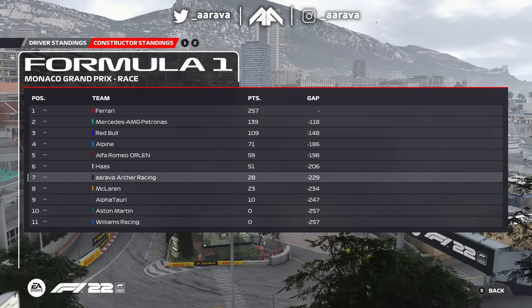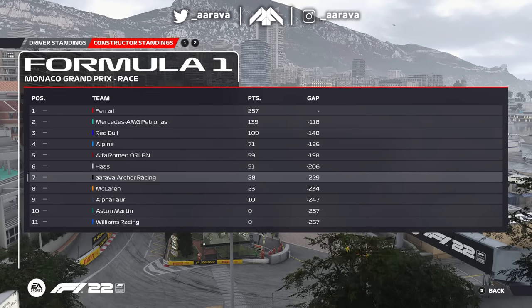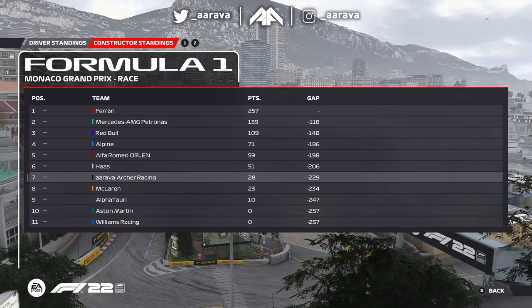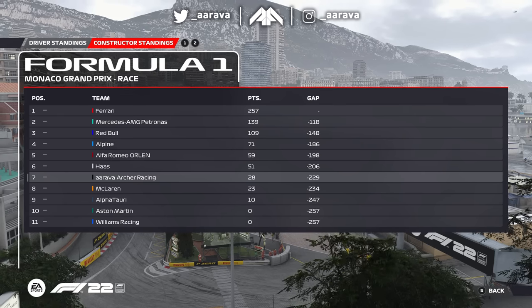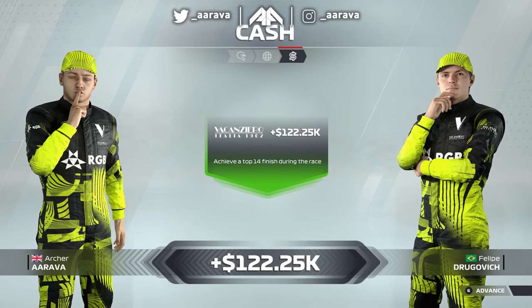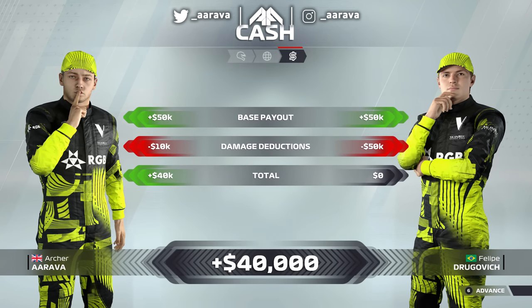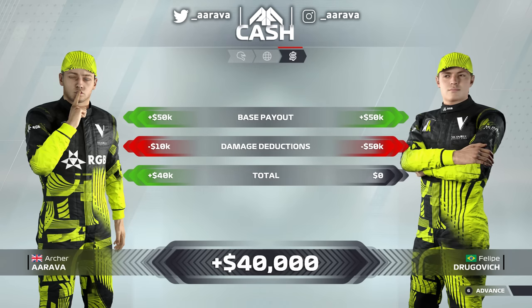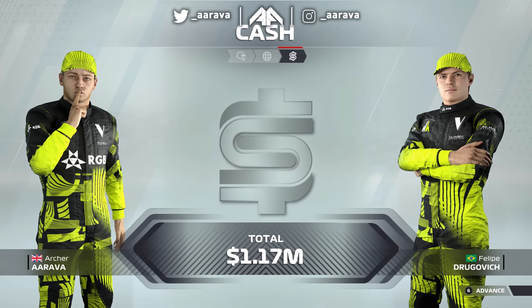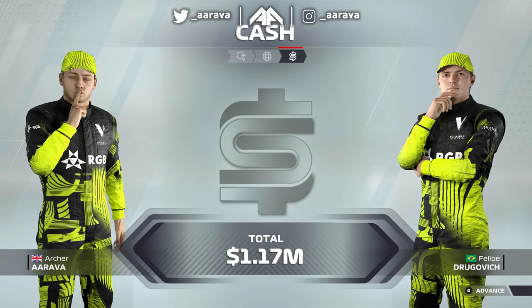We've got an in-game rival in Ricciardo right now, and obviously we have a connection to Lando, so it's fitting quite nicely. We need to watch our backs because McLaren are slowly making improvements and scoring more points - they're only five points off us. We need some upgrades, which we are going to get at Baku next time out. If you enjoyed this one, hit the like button, let me know what you thought in the comments below, subscribe for weekly F1 content. See you guys next time!